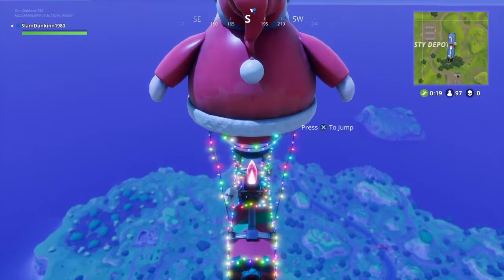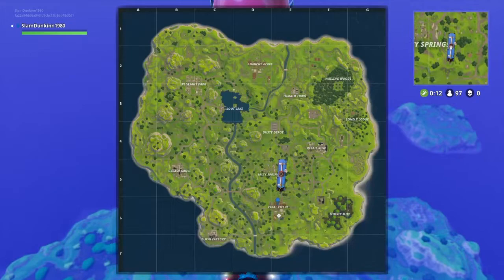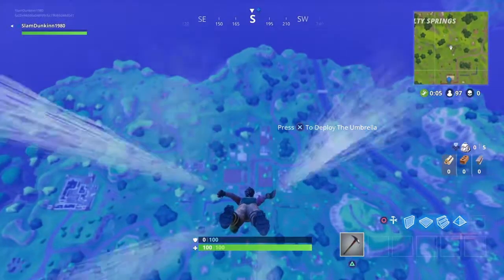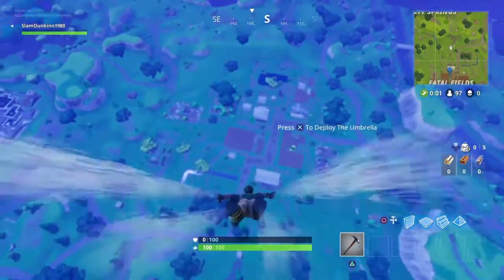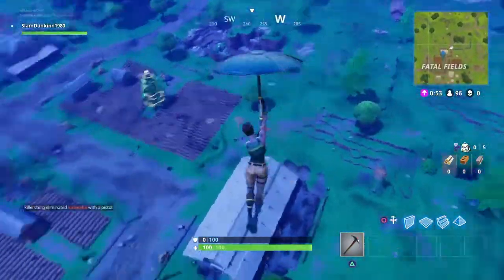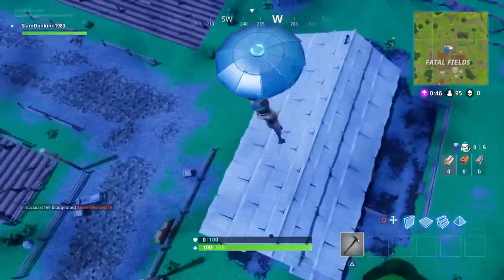What is up guys, back with another video. Today I'm showing you a glitch in Fortnite, it's in Cradle. I'm hopping right in there right now. What you want to do is you want to collect about 60 wood, and then you want to get a gun and some bullets. That's pretty much all you need for this glitch. Very simple.